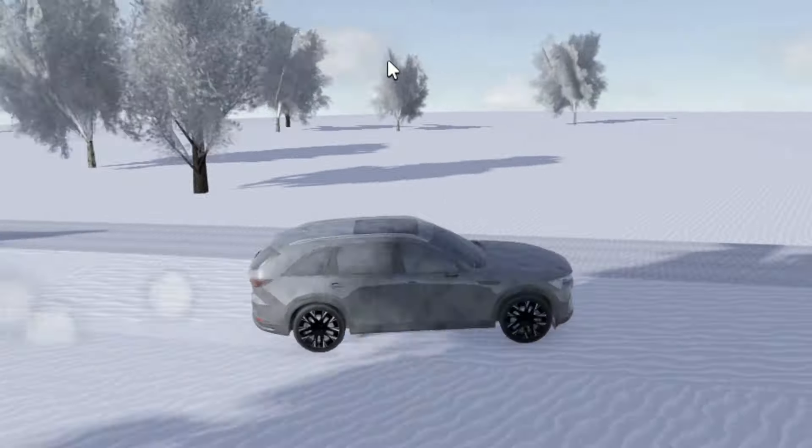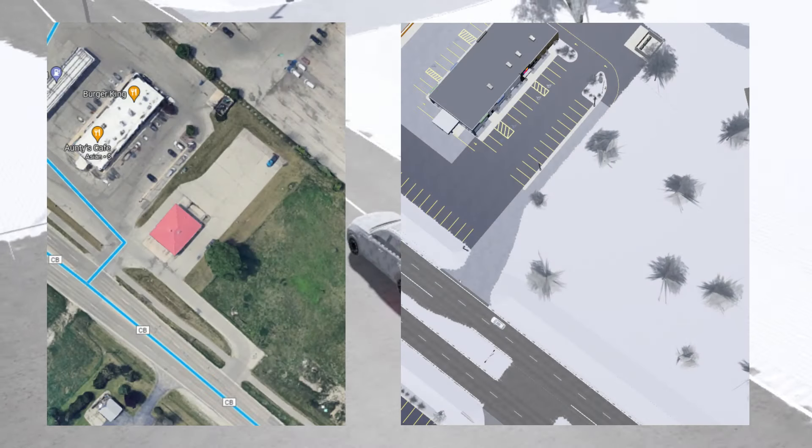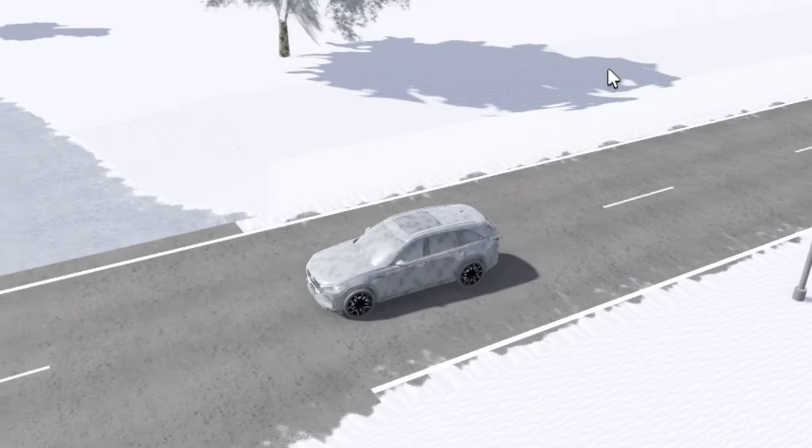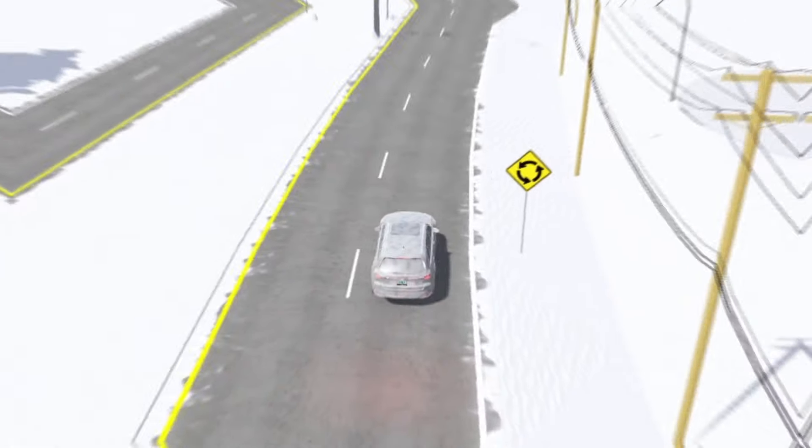I thought this one was very interesting because in real life — I'll put the image on screen and even show a street view — there's an actual car wash here. I'm pretty surprised this is not in the game because we have Rapid Wash, but it's on the other side of the map. It would be a really good addition since it's actually near Joe's Garage too, so you could make a road going from there to here.